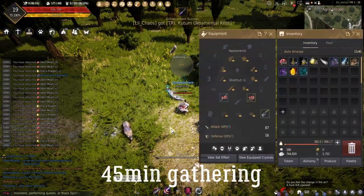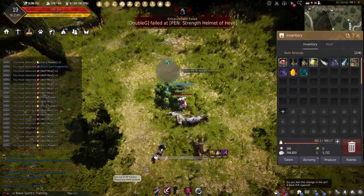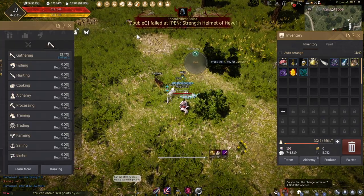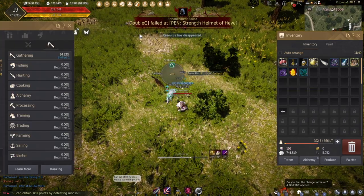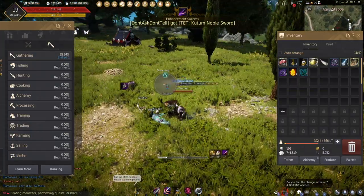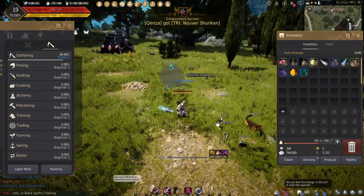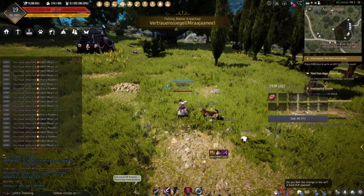At 45 minutes into gathering, already almost 2000 meat — two sharps, four hearts, one capra, 19 black fragment gems. Pretty decent. I increased around 600 to 700 meat in 15 minutes.